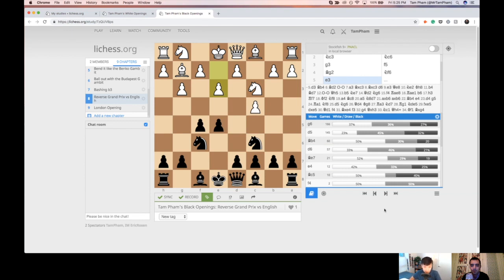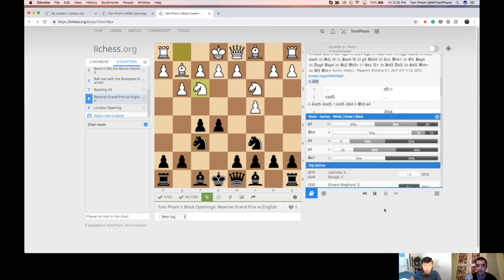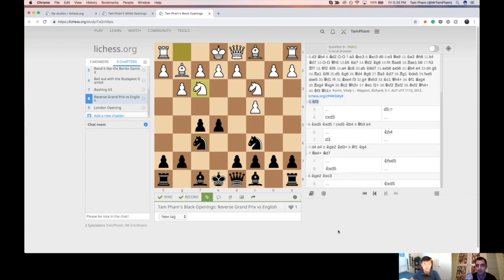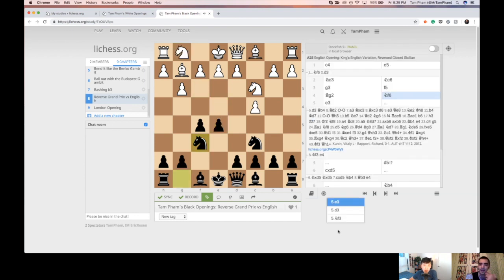Instead of E3, what if they play Knight F3 or D3? Knight F3 is certainly a move that will sometimes be played early. In this specific position it could just run into E4. Most often you'll run into D3 or E3. That's why that guy played D3 — because it's actually a line. Usually White will play G3 first, but the whole idea is to get a reverse Sicilian where White has extra tempo.